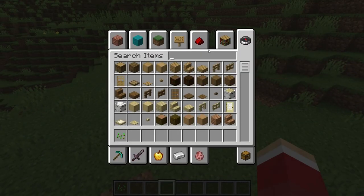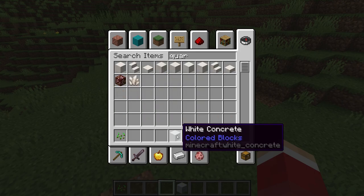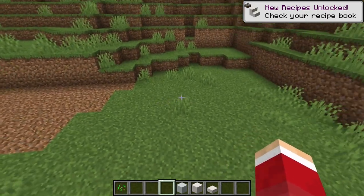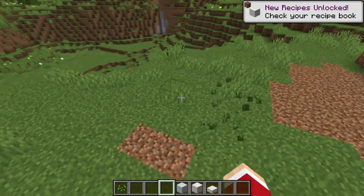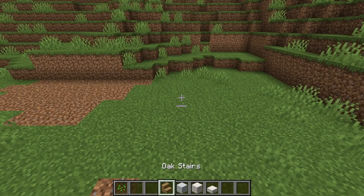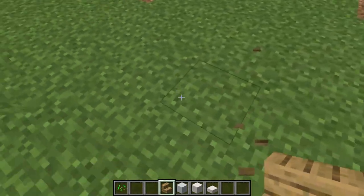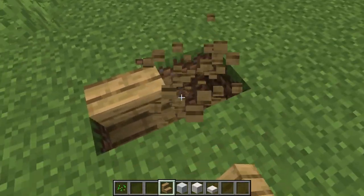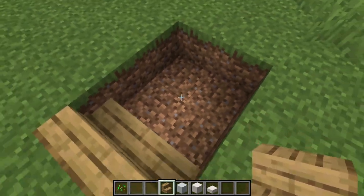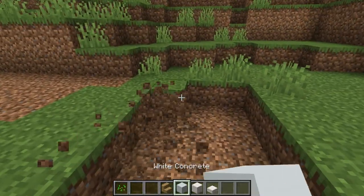Let's go ahead and get started. Concrete and quartz are your main building blocks. When you're building a modern house, typically you like to have one or two things happen: you either like to have a small incline that goes up into the house, or a small decline that goes into the house. I think we'll do a small decline — you can do one, maybe two sets of stairs. I'll just do one.